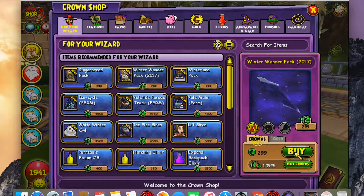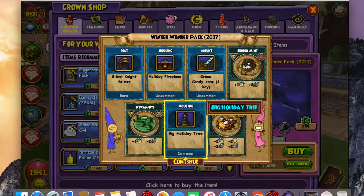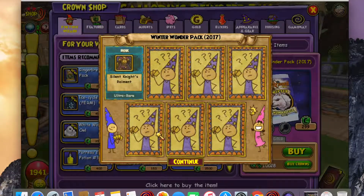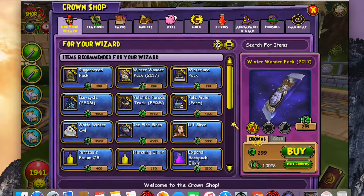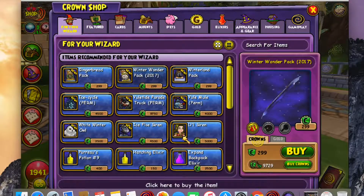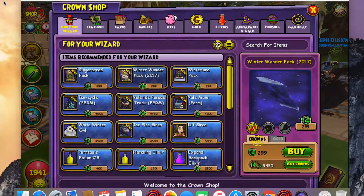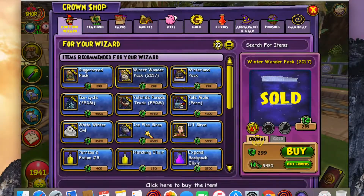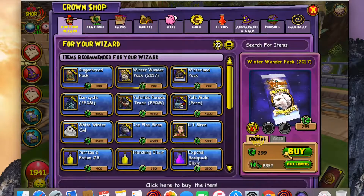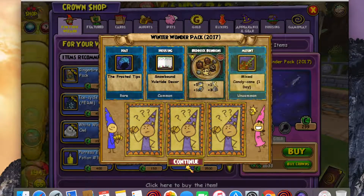Definitely a lot of ice hats — I was not expecting the amount of ice hats that I got. But pretty much for the most part, still no Krampus. I'm still gonna keep trying. This is what I found most commonly in the pack; it doesn't seem to change all that much. There were those two surprises, but yeah, this is what I got so far. I can only hope I'll get it in the future because I don't want to waste too many crowns.